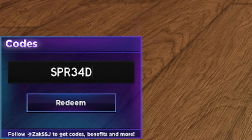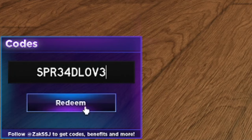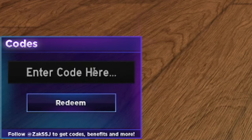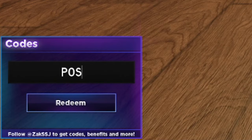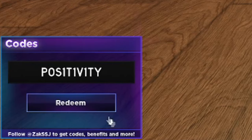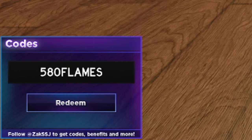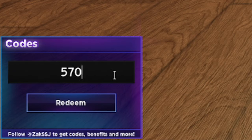We also have 'spr34dl0v3' — spread love basically — but it looks like that one doesn't work anymore. 'valentines2024' doesn't work anymore either. 'Positivity' — spelled P-O-S-1-T-1-V-1-T-Y — that one also doesn't work anymore. But '580flames' — 580 F-L-A-M-E-S — that one still works. Even though a lot of these codes are old, some of them do still work. '570faves' is invalid though.